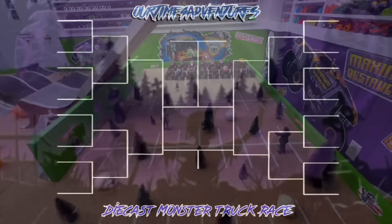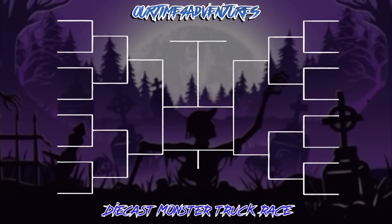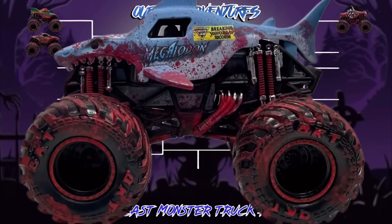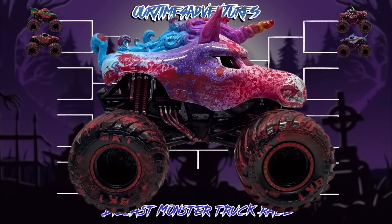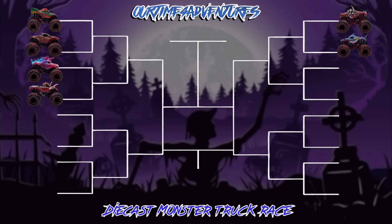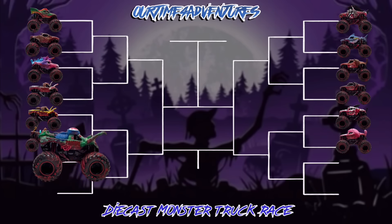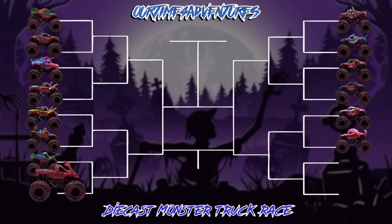Let's take a look at today's racing bracket. Heading up first we have Dragon taking on Wolf's Head, followed by Racing Stripes against Megalodon, then Sparkle Smash facing Zombie, Monster Mutt taking on Monster Mutt Rottweiler, Blonde Zombie facing Scooby Doo, Monster Mutt Dalmatian racing Monster Mutt Poodle, Biker Zombie going head to head with Burn Victim Zombie, and El Toro Loco racing Husky.